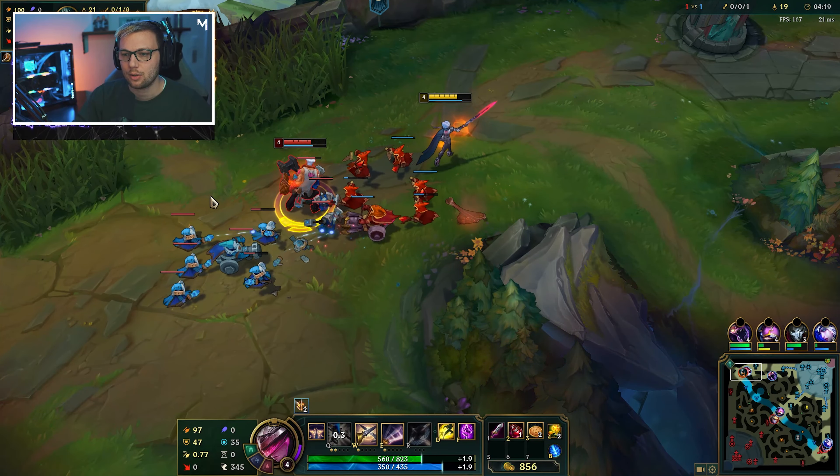We should actually be going Mercury's Treads. We'll change that - seeing as their Elise went mid, I thought this guy might be going AP, but seeing his runes I can kind of see he was going AD. We currently have a lead in top lane. Basically, we picked Fiora to win the early game. She's a really good duelist as we talked about - you should really be winning lane with her most of the time, especially as you get experienced with her. She's an absolute beast.